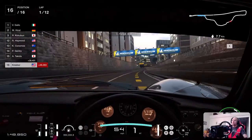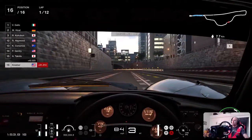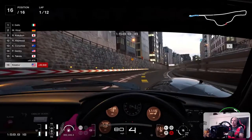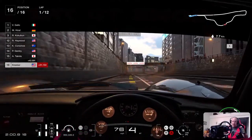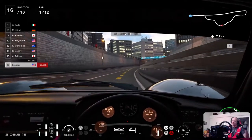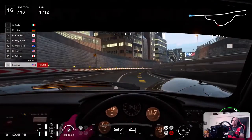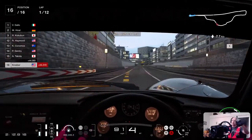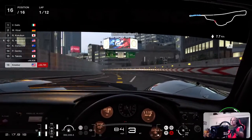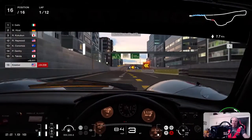The engine wouldn't rev though. I also thought when I was messing with it yesterday that there was a chance it was flat-foot shifting — it's not. You've got to let off the gas, otherwise you just bounce off the rev limiter. Even with flat-foot shifting, it bounces off the rev limiter — it just brings the rev limiter back to where it's not damaging the motor. But anyway, that is how the clutch works.